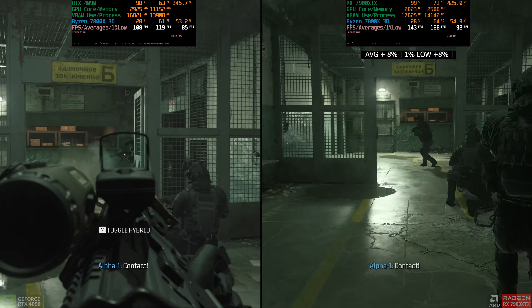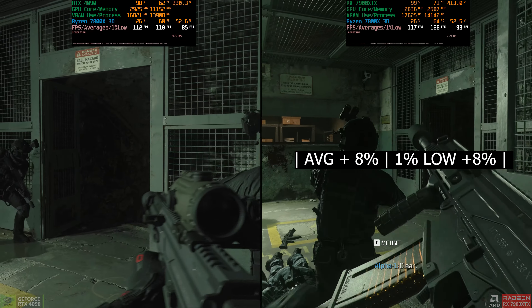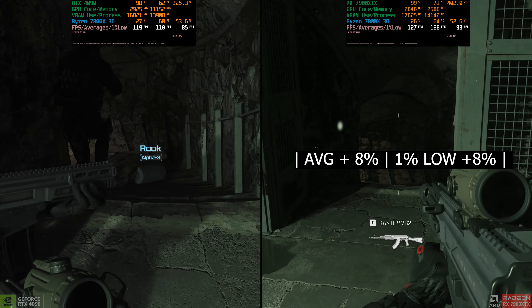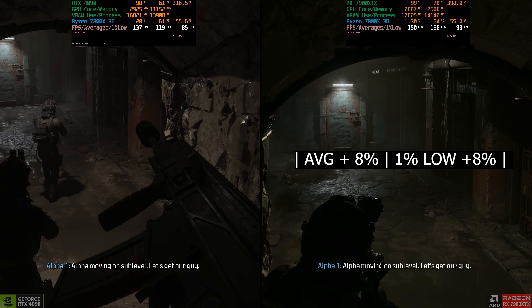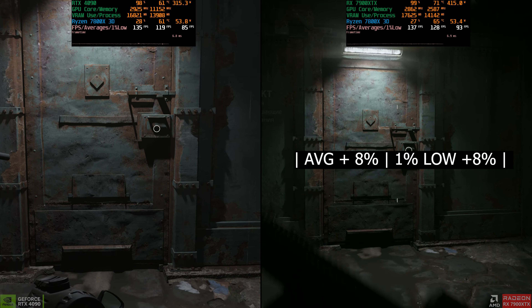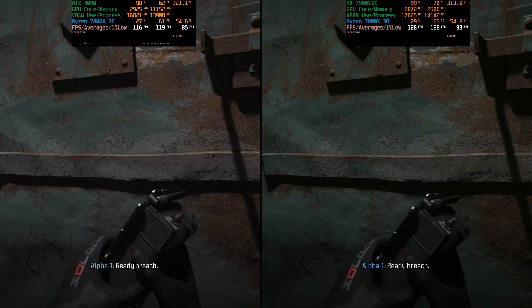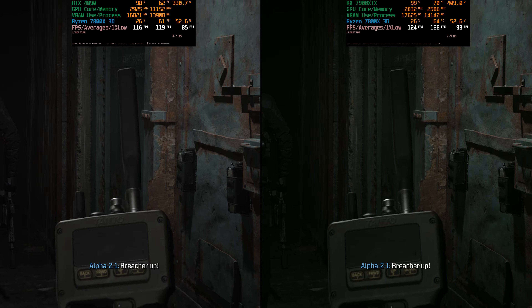We've come to the end of the benchmark, and we have a win for the 7900 XTX with an advantage of eight percent on average FPS and eight percent on one percent lows — very nice. Smash that like button if you liked it and consider subscribing if you want. Thanks for watching, I'll see you in the next one.